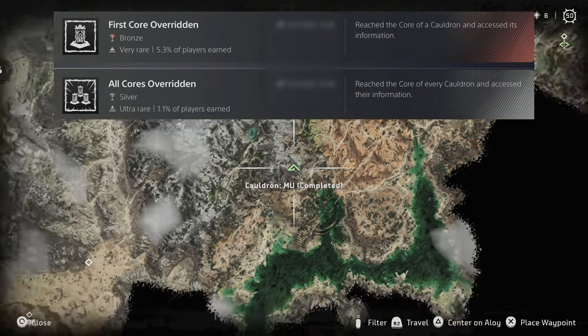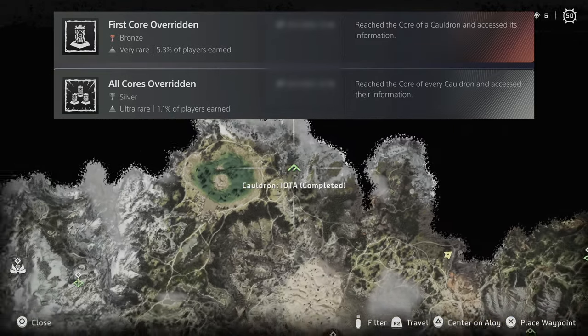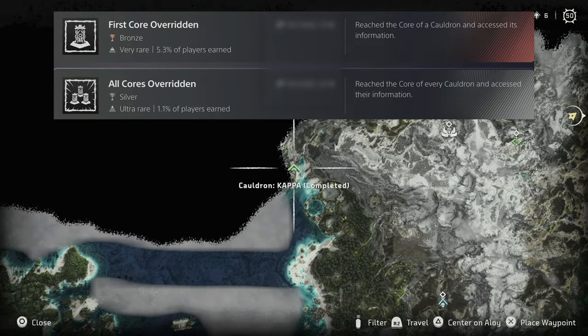There are six cauldrons to get through in Forbidden West and two of these are accessed via the main story. The other four, however, are located here and all you've got to do is get to the end of them for these trophies to pop.